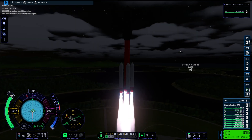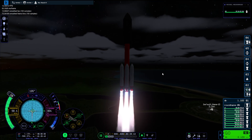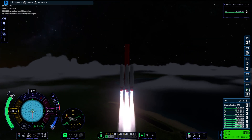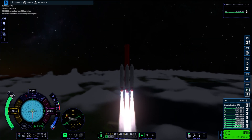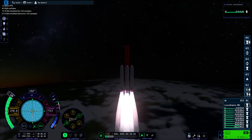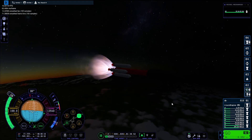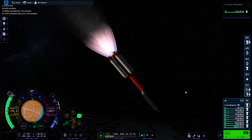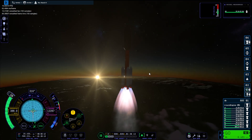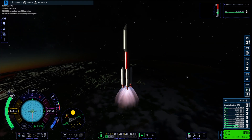Yeah, we are heading off to the Mun. I was thinking should we just burn straight up towards the Mun — I think I did actually. I can't remember, I recorded this one a while ago. And there we go — the Kraken attacked once again, deciding to just flip out our craft for no apparent reason.